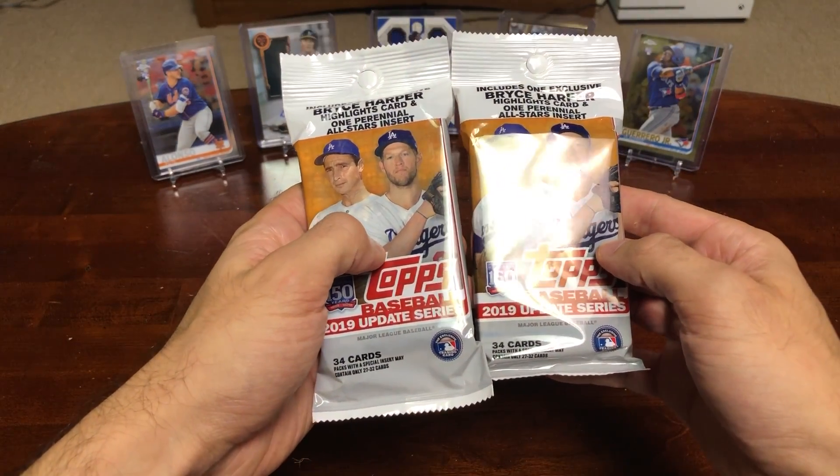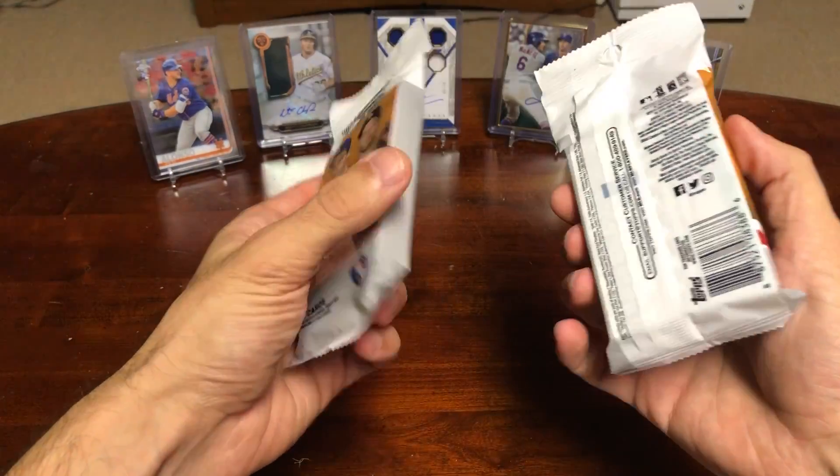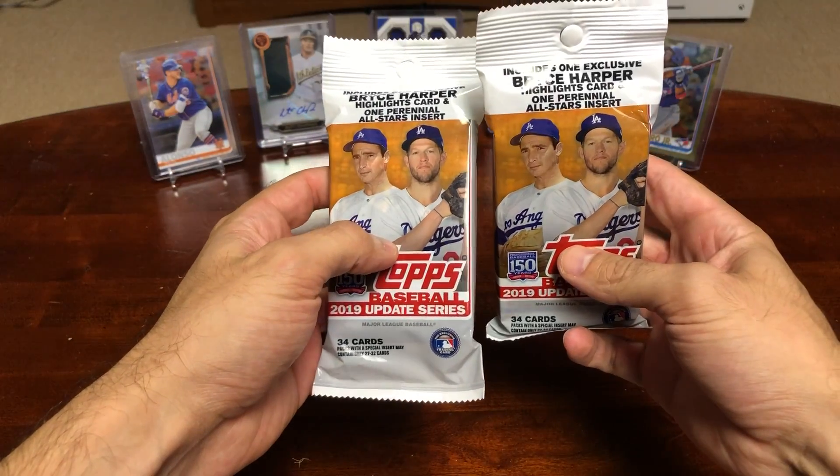The only real difference from the Topps Base is just different checklists, different rookies, different players. But since I got the blaster boxes last time, I figured I would try something else out. So we got the Jumbo Packs — they're pretty reasonable price.